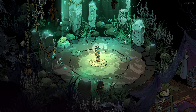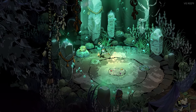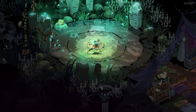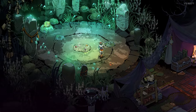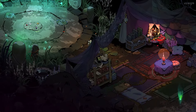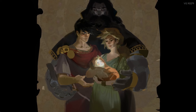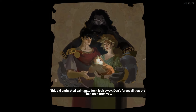And now we are in the Crossroads. So much like the House of Hades, this is where we're going to be running around talking to people, interacting, and hugging our pet frog. I will be talking with everyone, so as a warning — if you don't want spoilers, don't watch this part of the video. Typically how I'm going to format these videos is I will do one run at the beginning, and then I'll go around and talk to everyone. Let's go look at this painting — this old unfinished painting. Don't look away. Don't forget all that the Titan took from you.